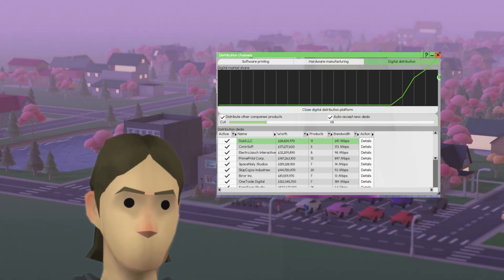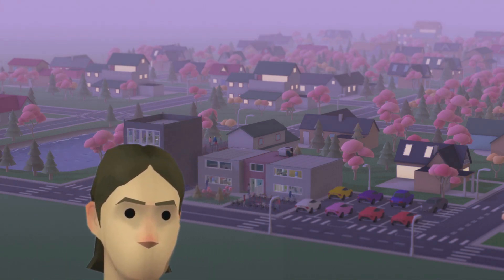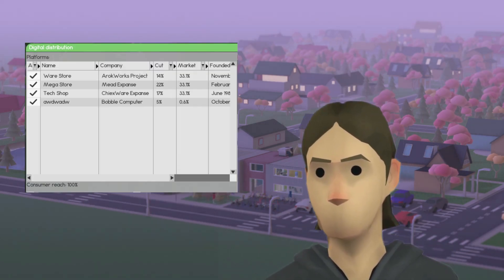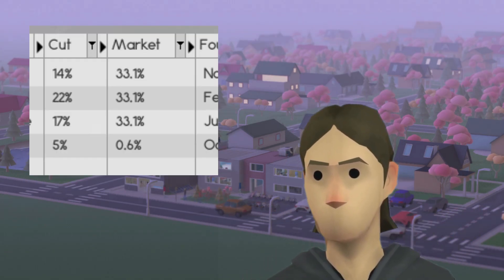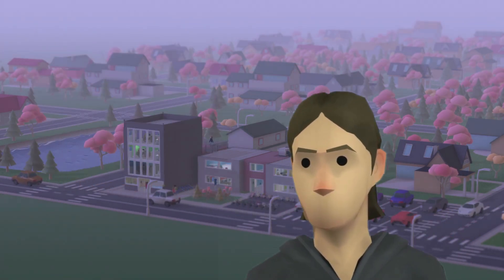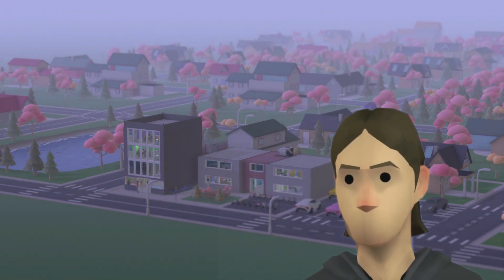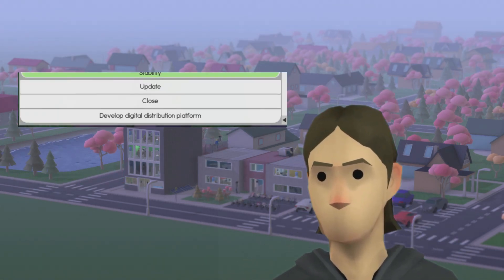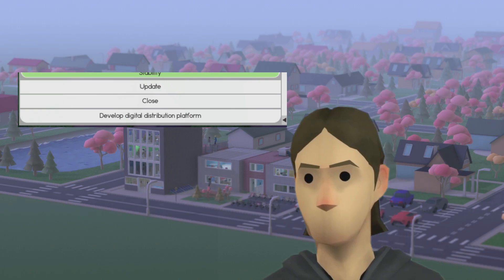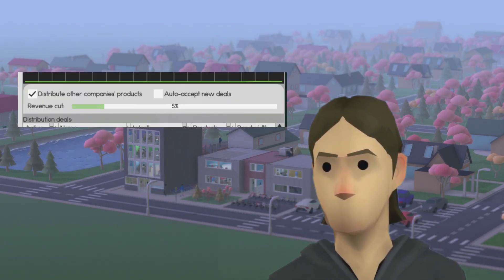The old menu has been almost entirely thrown into the bin, with new features being plastered over the window. Starting now, every company can have its own digital distribution platforms where they take a cut of the sales. You can avoid paying exorbitant fees by only selecting cheaper platforms to have your products sold in. If you want to completely circumvent third parties altogether, you can develop your own distribution store, where you can take cuts out of other companies seeking to sell their products in your store.